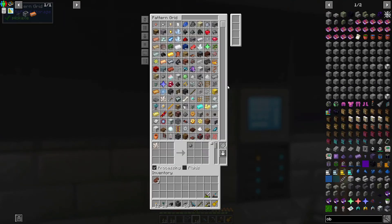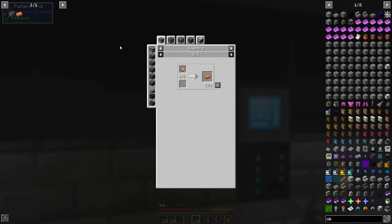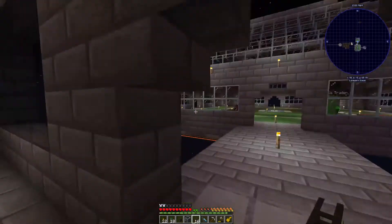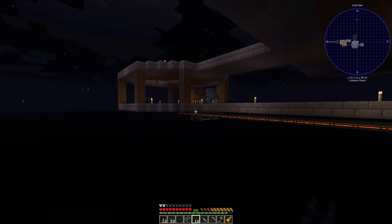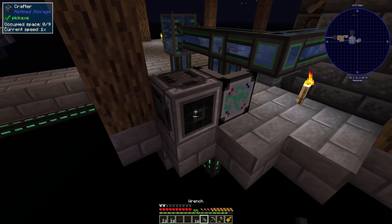That completes this section. Technically speaking we have all this, so we need to make a recipe for treated wood - boom, delete the old one, and cool. I think there's a monitor you can make so you can input these things. Let's go over here and automate this one - it has power, it has the water we need.